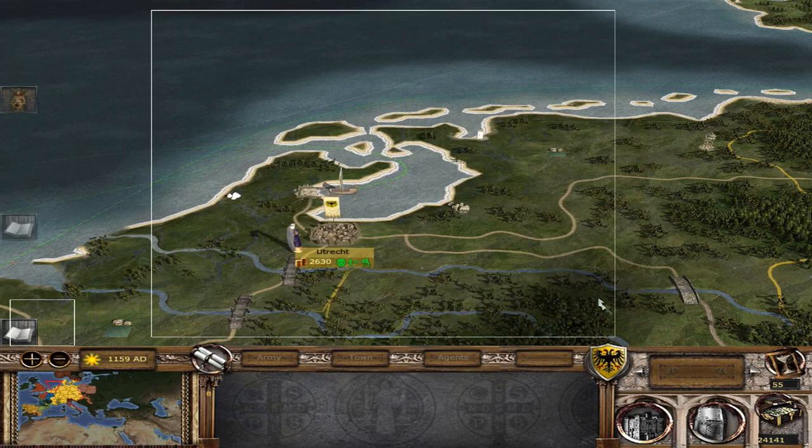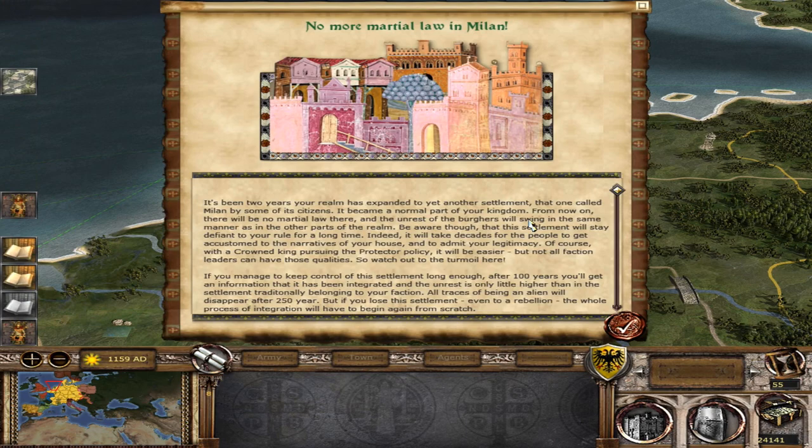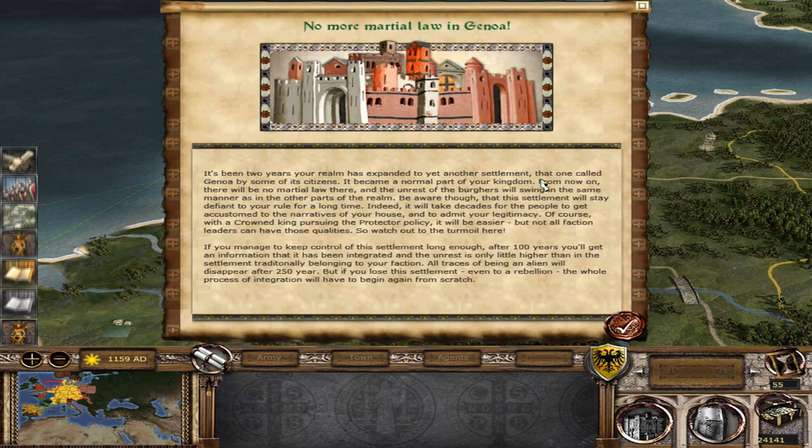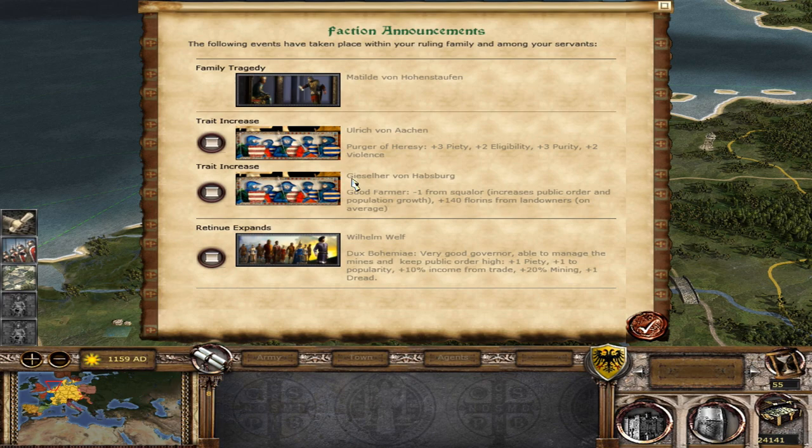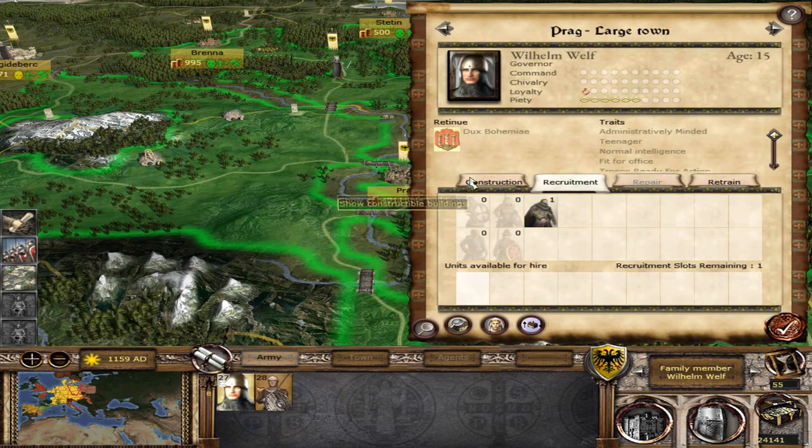Eastern Roman Empire emperor is dead. No more martial law in Milan — that's what we want to see! No more martial law in Genoa either. We need more banks — we need to have a better banking structure. Purge of Heresy — good to see. William Wealth is now the governor of Bohemia. I love how much money it makes. My diplomat here is at least two turns away from being able to talk to Hungary and give them money.